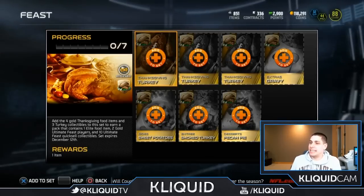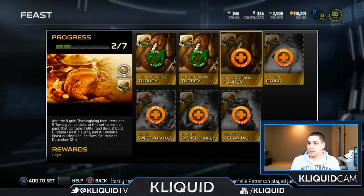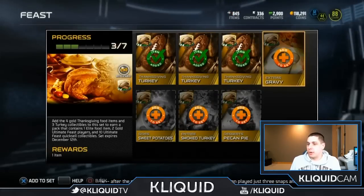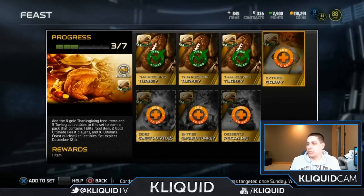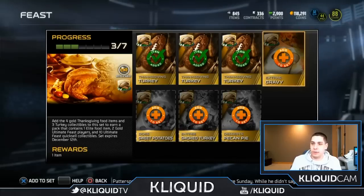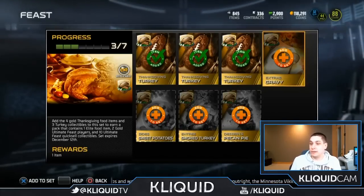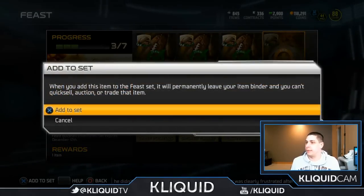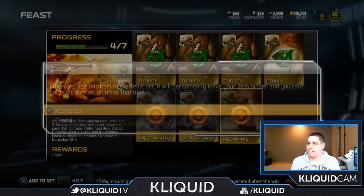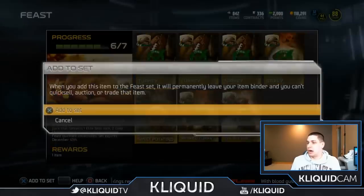Alright, here we go guys — Thanksgiving turkeys, we're gonna throw these into the sets. So for this one, you throw in four gold Thanksgiving food items and three turkey collectibles, and then you get one elite food item, two gold Ultimate Feast players, and ten Ultimate Feast quick sell collectibles — which are complete garbage, by the way. I think I got like a 5,000 once and everything else has just been awful.